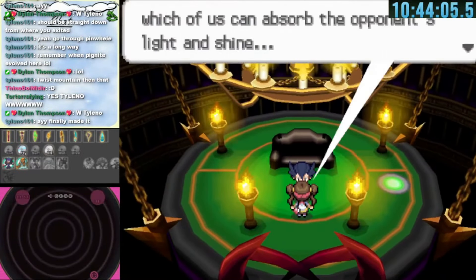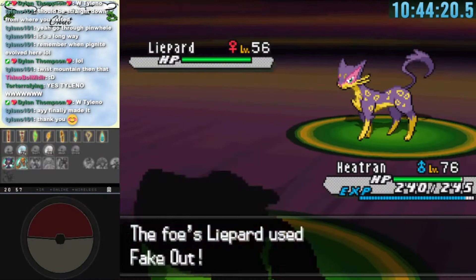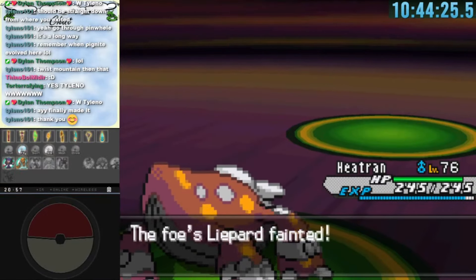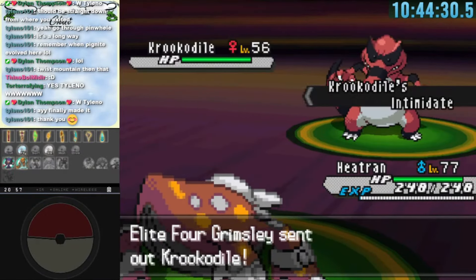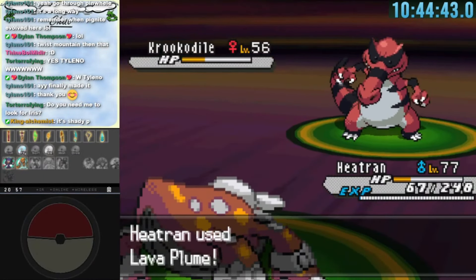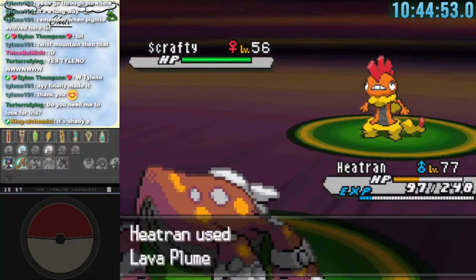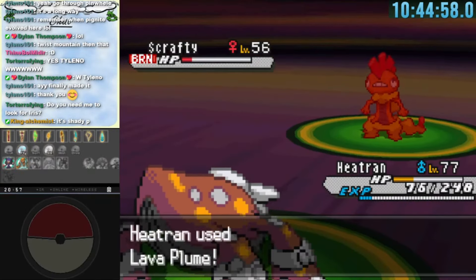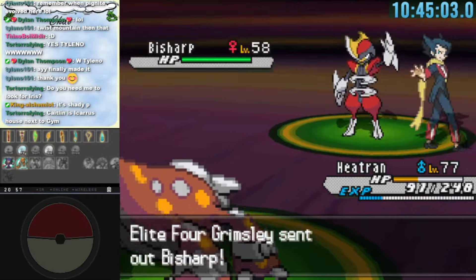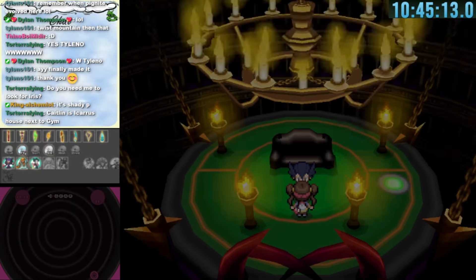Grimsley is the smoothest Elite Four battle. Heatran one-shots Liepard with a Lava Plume. Intimidate comes from Krookodile and it hits with EQ, but Heatran takes it down in two more Lava Plumes. Scrafty gets the burn and also falls to Lava Plume. Bisharp meets the same fate — and that was Grimsley down.